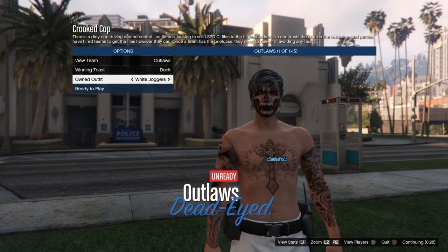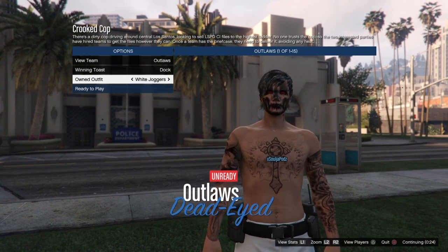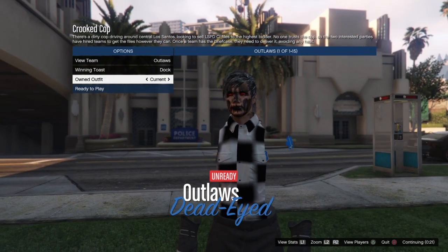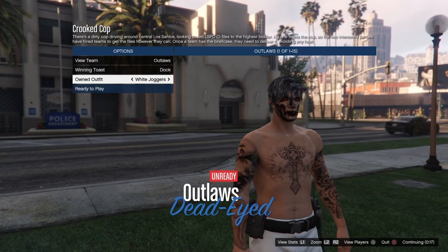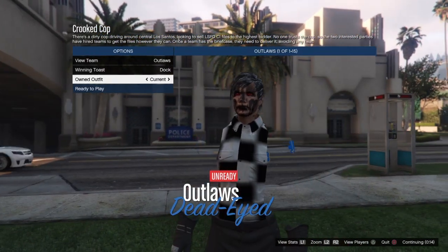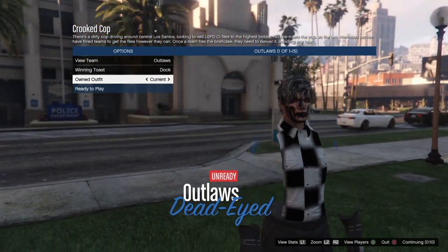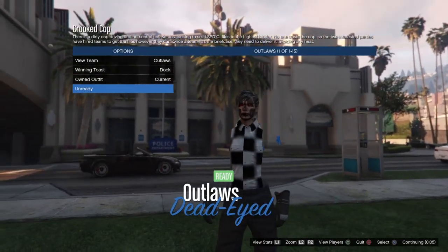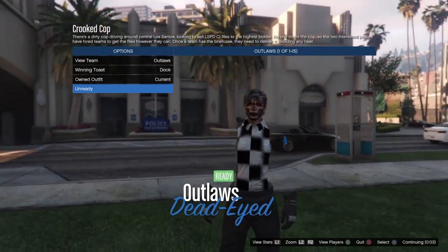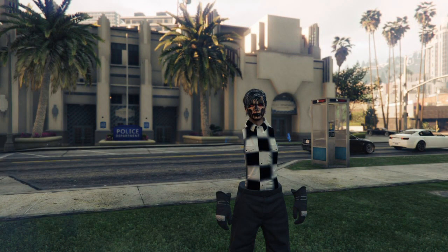When you spawn, you'll be back in your own outfit. Go once to the left and back to the right — or if it's saved in your last slot, go left then right. If it's in your first slot, go right then left. The reason I go back one is that going the other direction would remove the invisible body and just put the paramedic print on without making it invisible. This way it stays invisible. Ready up and the mission will start.